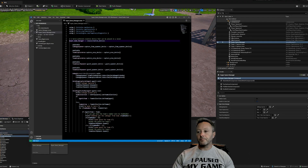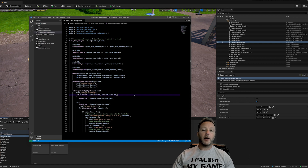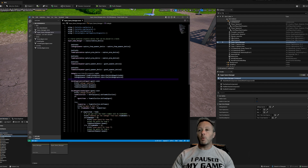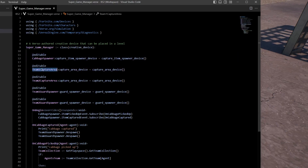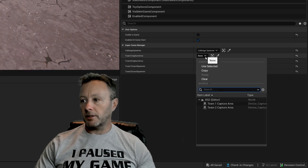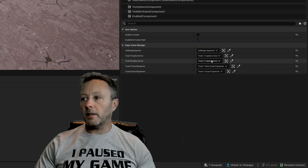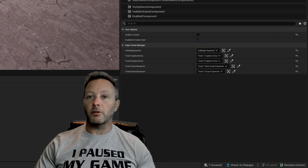We open up the super game manager code to see how this works. If you don't know how to get to this part, I have simpler tutorials. When we want to listen to particular devices, we have to make them editable. My cabbage spawner, team one capture area, team two capture area, team one guard spawner, and team two guard spawner are all editables. In the details panel you can see all these items set up. Interestingly, you can just use the capture item spawner to subscribe to the capture event — you don't necessarily need the capture areas.